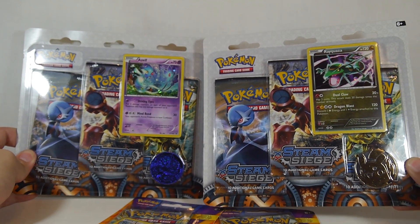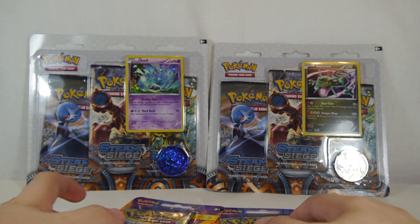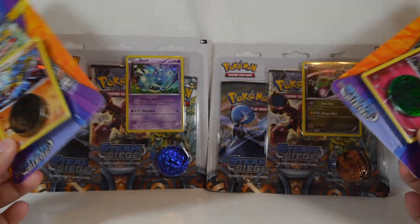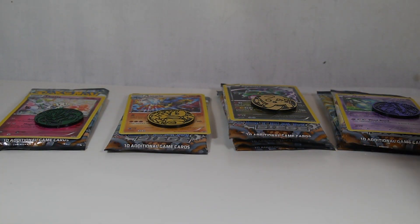This time around we have Azelf and Rayquaza — or Rayquaza depending on how you want to say it, I say Rayquaza. The triple packs contain those, and the single packs contain Lucario and Floette. The coins included are pretty much random based on, at least at my locations of Walmart where I picked these up.